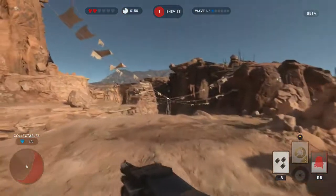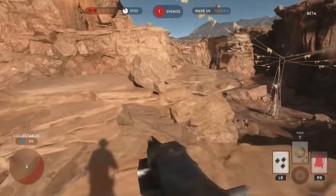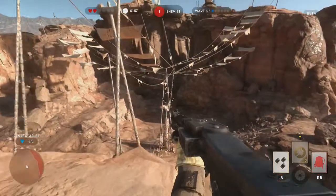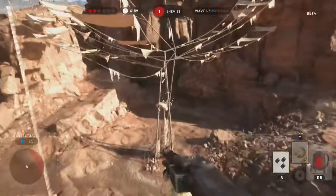As soon as you land you want to follow the path up the cliff and you will see the next one right ahead of you, right there. At which point you run around and I would suggest jumping off here so you can then claim your prize, just like so.